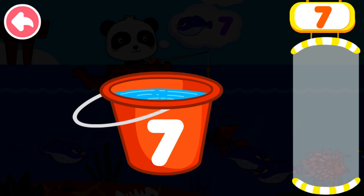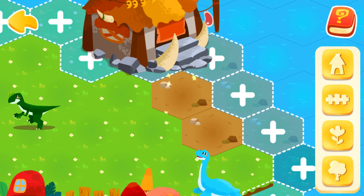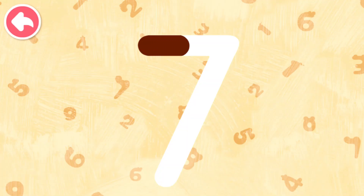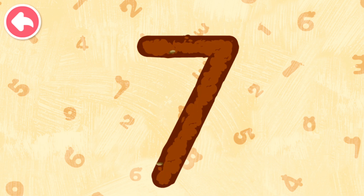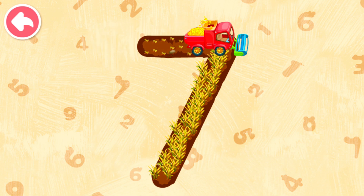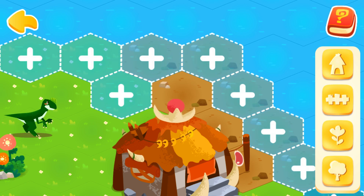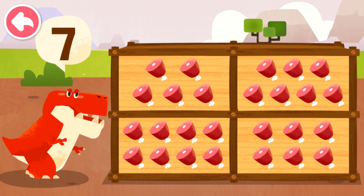One, two, three, four. Five. Three, seven. Three, six. Four, five. Seven, five. Five — what does the dinosaur want? Seven!